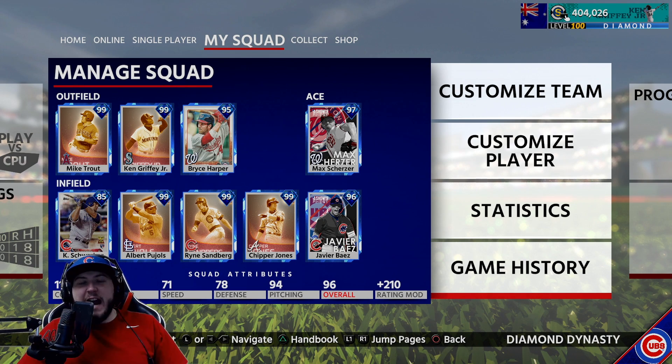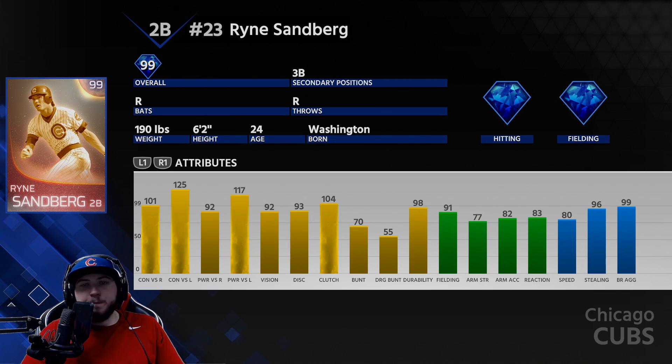What is going on guys, Healy here. Today in ranked season's gameplay, Ryan Sandberg is gonna be making his debut with the team. Had to use Bryce Harper in the last gameplay I played, but Ryan Sandberg is now in the lineup and will probably be our second baseman for the majority of the remainder of the year. We have a lot of Cubs in the lineup now. His secondary position is only third base.